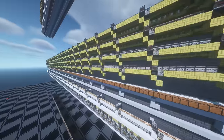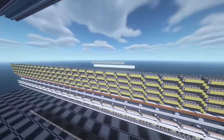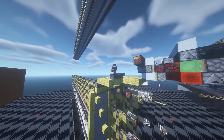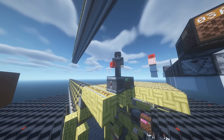To select a specific slice of the storage, a binary decoder will be used. This can take a binary number as input and then send a signal to the corresponding slice. And that's where the computer comes in.